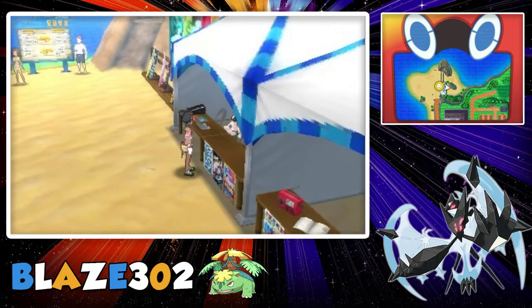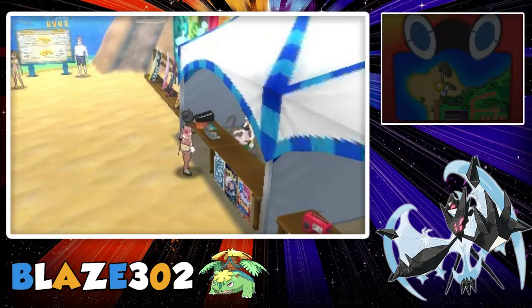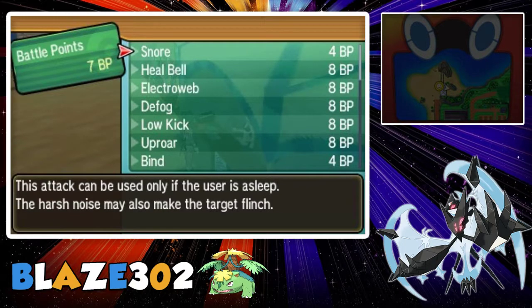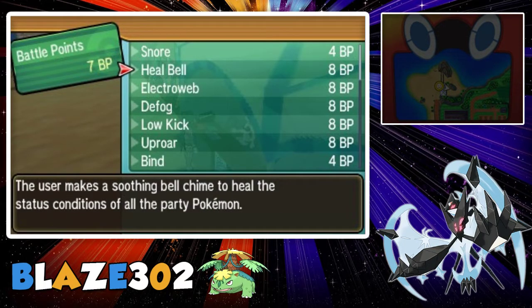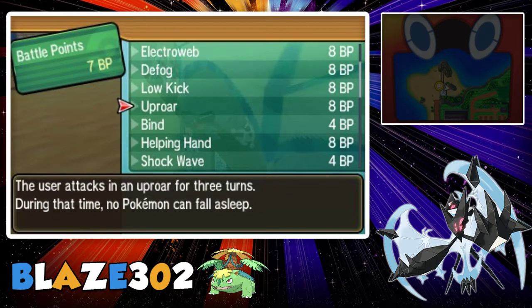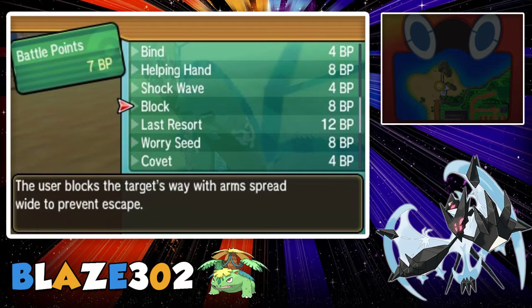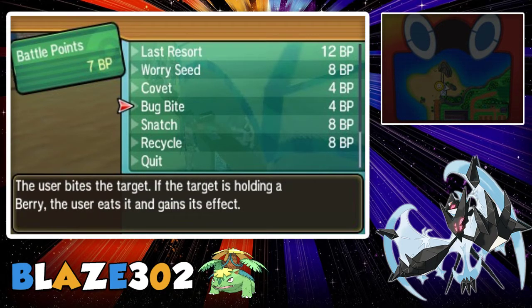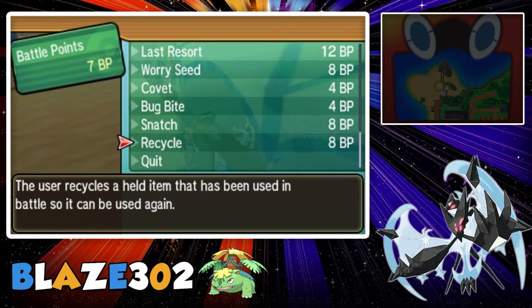Here we got this girl right here. At this move tutor we have: Snore, Heal Bell, Electroweb, Defog, Low Kick, Uproar, Bind, Helping Hand, Shock Wave, Block, Last Resort, Worry Seed, Covet, Bug Bite, Snatch, and Recycle. A few decent moves in there for competitive battling.